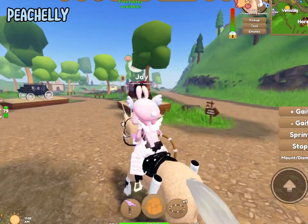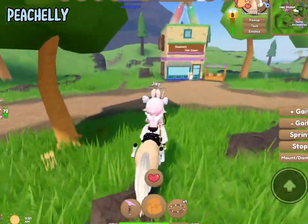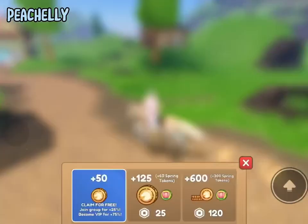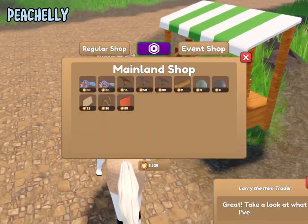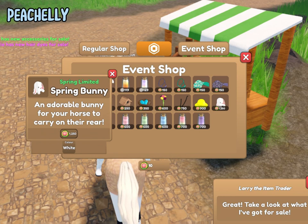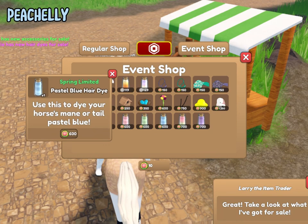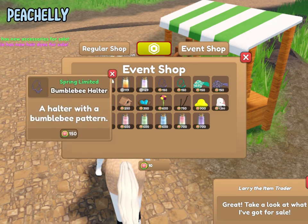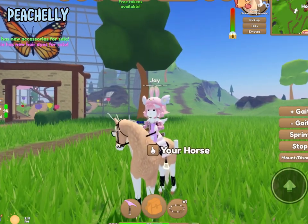We've checked the horses, butterflies, and race. Now let's check the dyes to see if there's anything from the event — but nope, nothing in the shop today. I just realized face antennas are still on, I should get rid of those. Let's check the Larry event shop, where we can see everything Luna could give us: there's a really cute spring bunny in different colors, classic dyes in green and blue with fade variants — I really like the lavender one — plus halters and saddle pads.